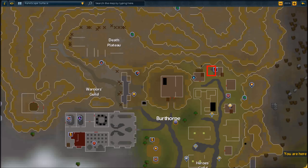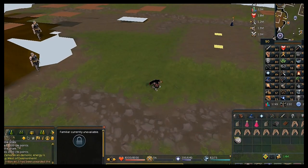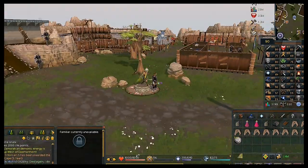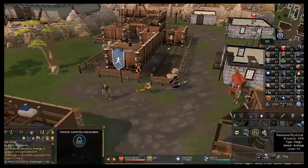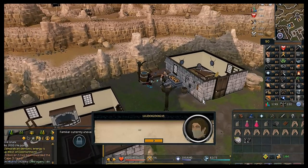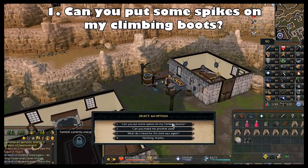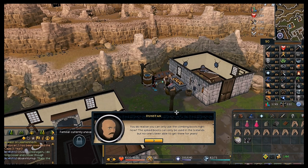Head to Dunstan who is in northeast Burthorpe — warp to the hotel for Burthorpe. He'll be outside his house working at an anvil. Talk to him and choose the first chat option: 'Can you put some spikes on my climbing boots?' As long as you have the iron bar he'll spike your climbing boots.